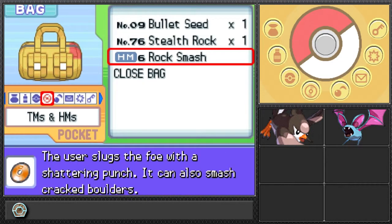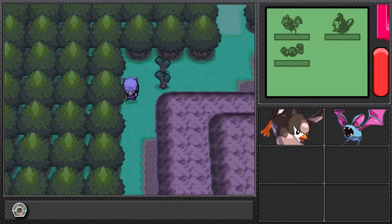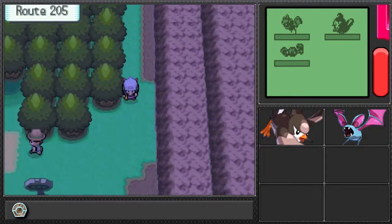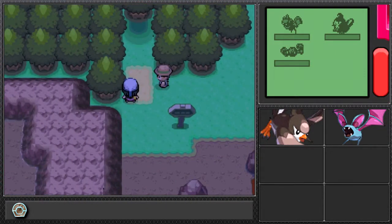We only have Rock Smash — no Cut. Looks like we're heading off to Eterna Forest. I'm going to end the episode here. Next episode we're going into Eterna Forest and there are quite a few flying Pokemon we can obtain in there, though we can only catch one of the three available. We'll see which one we run into! Thanks so much for watching — like and subscribe, and I hope to see you guys next episode!